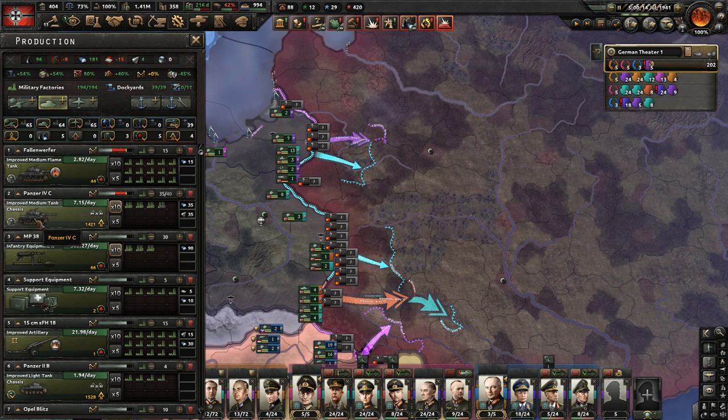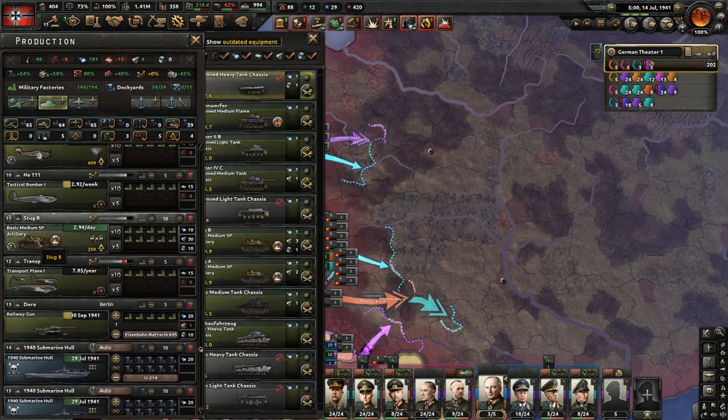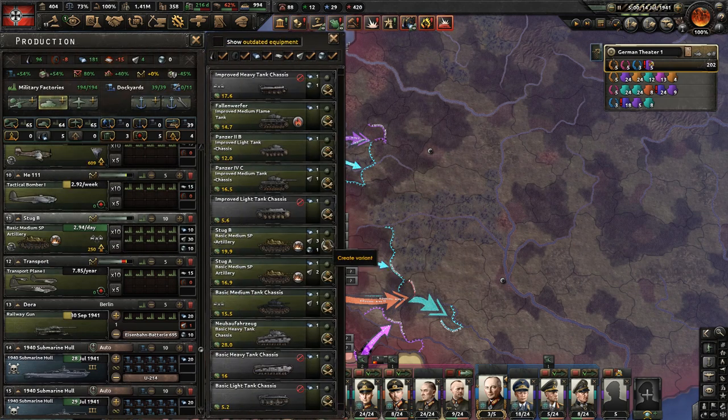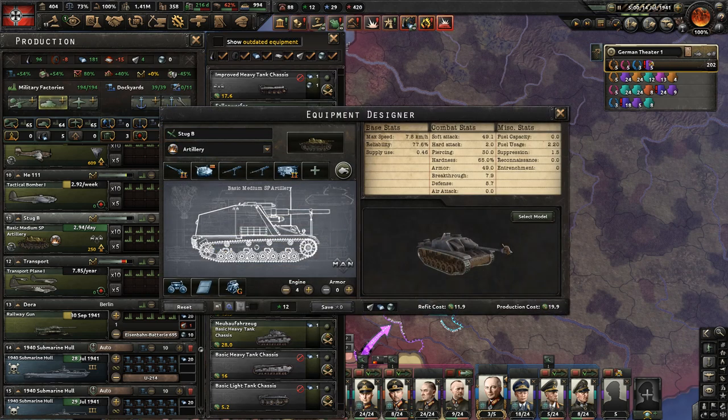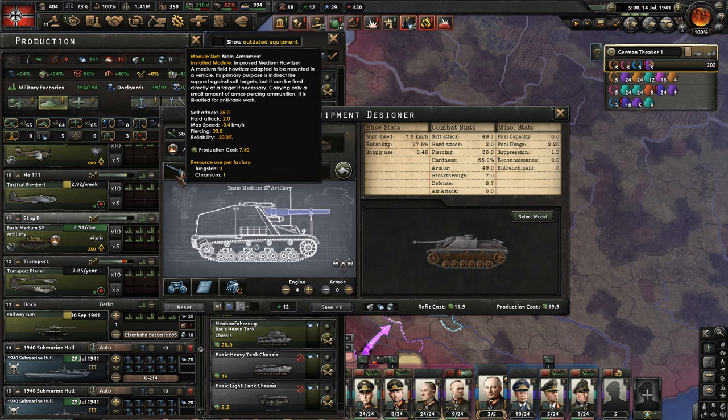A lot of people build big tanks, but that's not a big problem. For example, I build the Sturmgeschütz - in German, the assault gun - which was first used to support infantry like support artillery and was later converted into a tank hunter. But you need a lot of soft attack against infantry because the enemy mostly builds infantry.